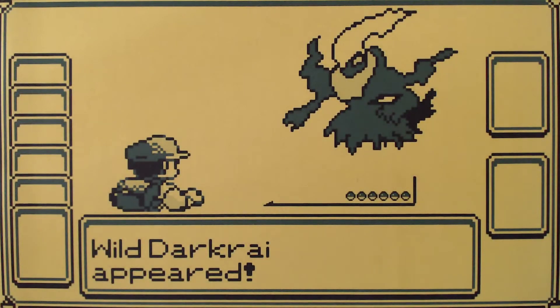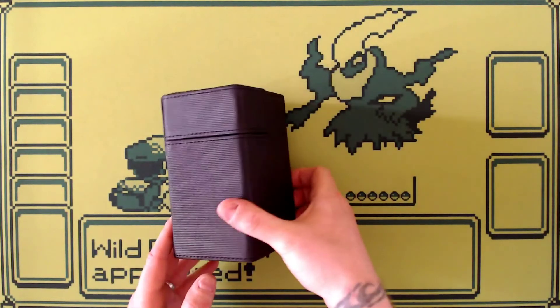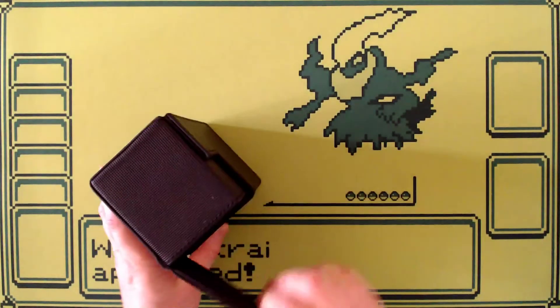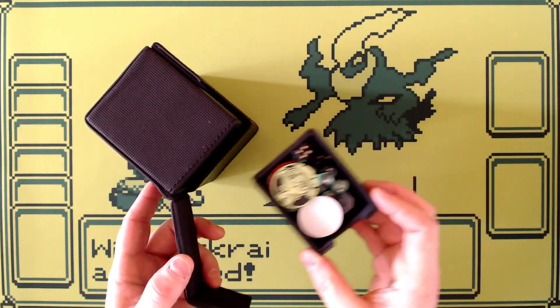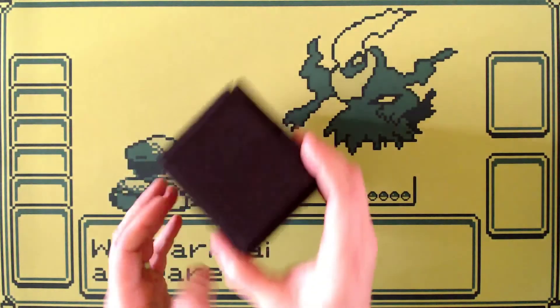The next thing you really should have is a deck box. A deck box is basically just a box that holds your deck of Pokemon cards. They come in all different shapes and styles. I prefer this style because in addition to the Pokemon deck it has a nice little tray that holds my coin and dice, all ready to go.